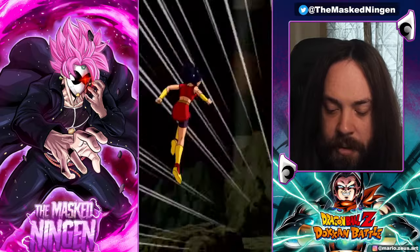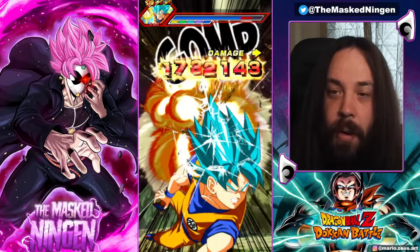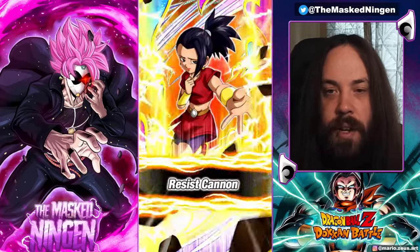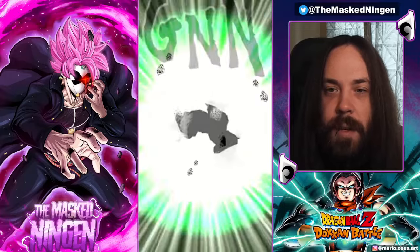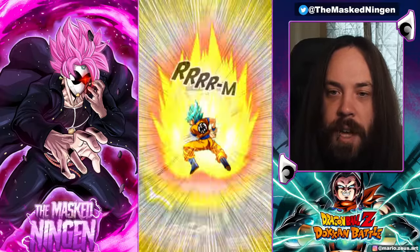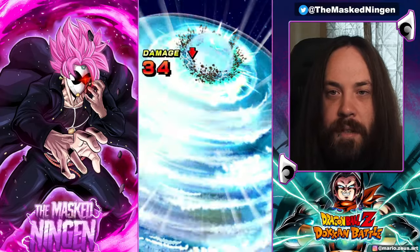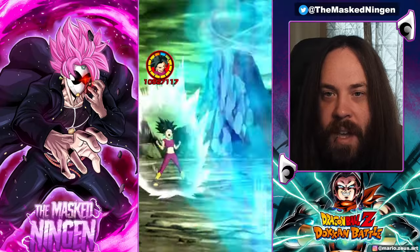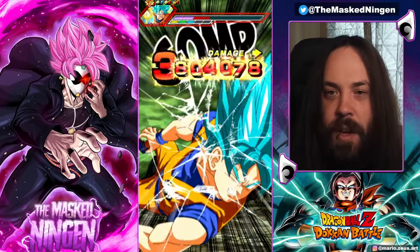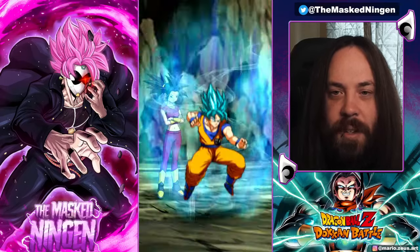Kale's going to get a bunch of super attacks off and stack up. Kefla is a 170 lead, so we are going to see some slightly lower numbers compared to the 200% showcases where we've been showing off all these EZAs. But you can see from turn one that doesn't really stop Kefla from going crazy — 10 million straight off the bat on turn one, straight into an 11.2 million.